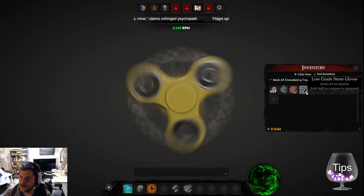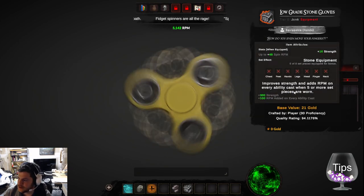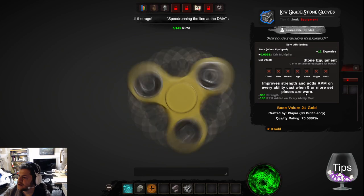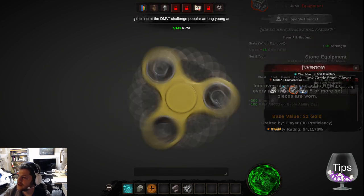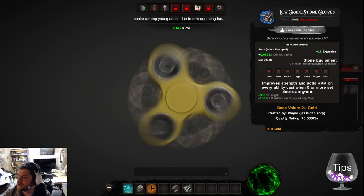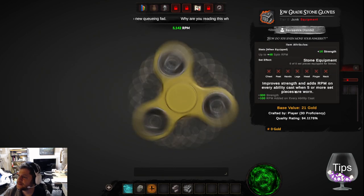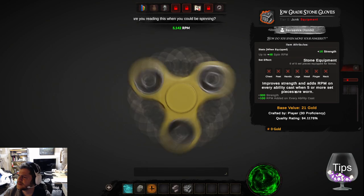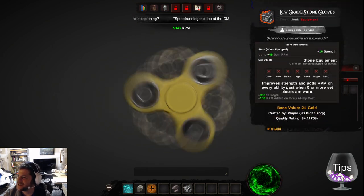I got some stone gloves — low grade but they're yellow. Base value 21 gold. Why is this one showing up as yellow? Two-zero — junk equipment. How interesting that all equipment increases your spin rate. I like that so much.